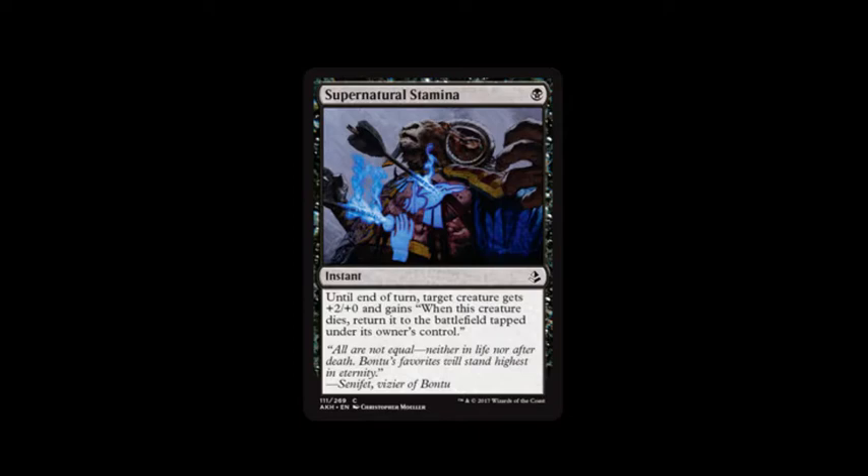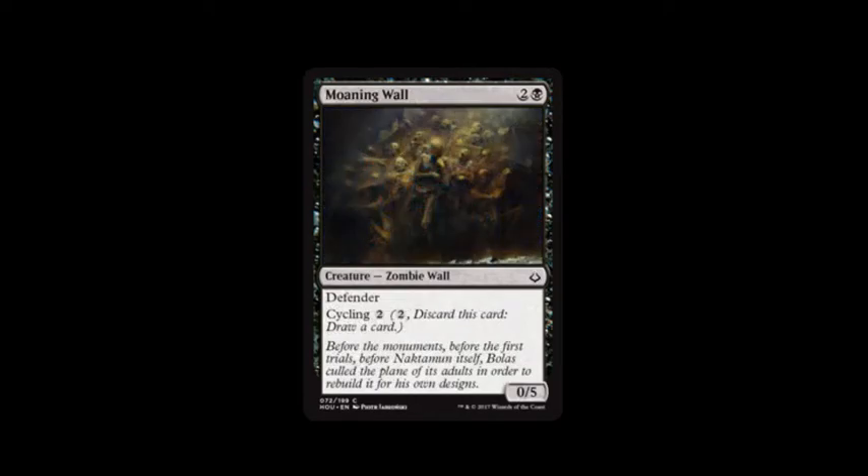Supernatural Stamina costs a swamp. Until end of turn, target creature gets plus two, plus zero and gains: when this creature dies, return it to the battlefield tapped under its owner's control. I used it — a creature went to attack, they blocked which would have killed it, and then I cast that so I could get it back.